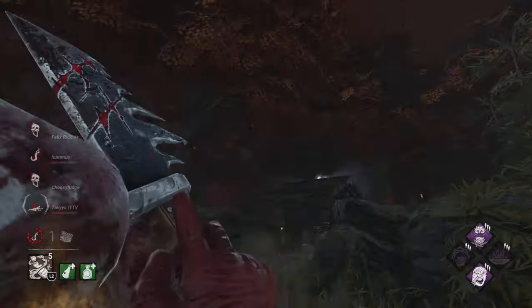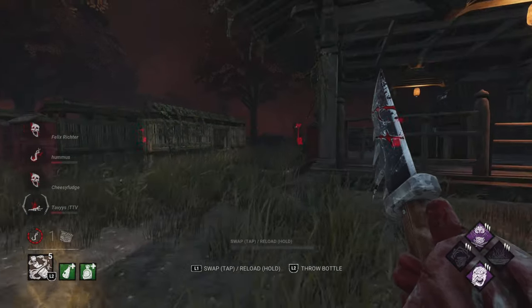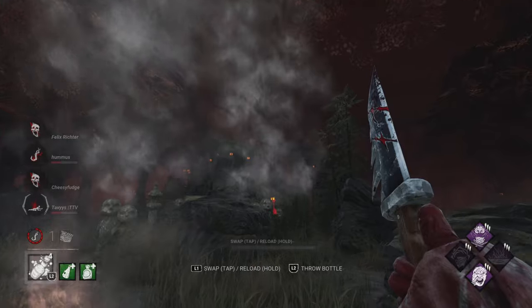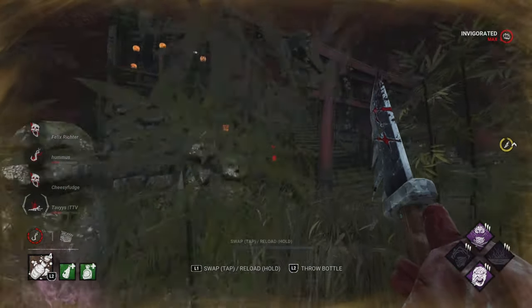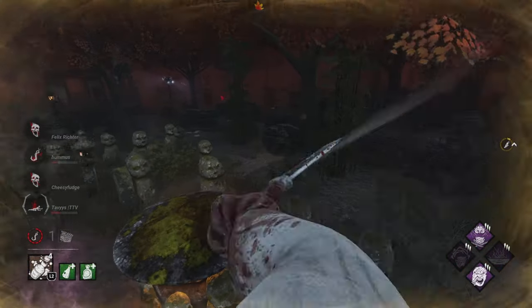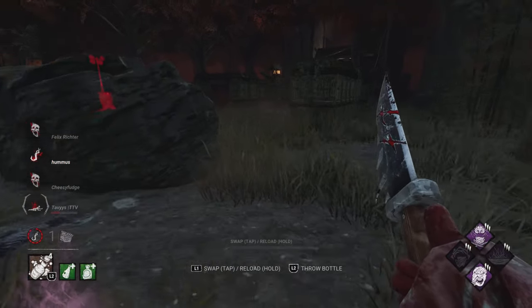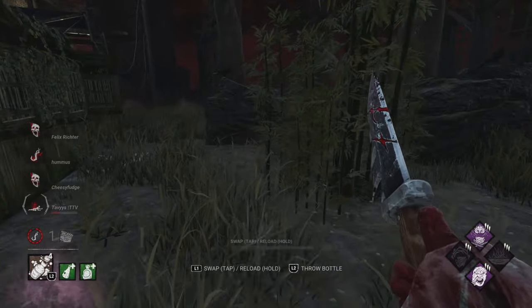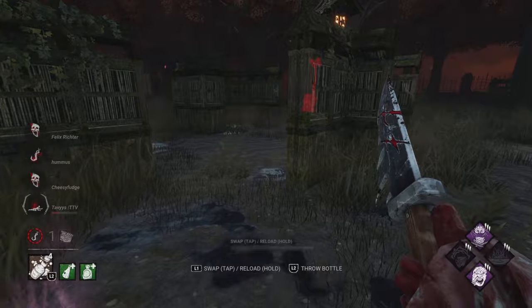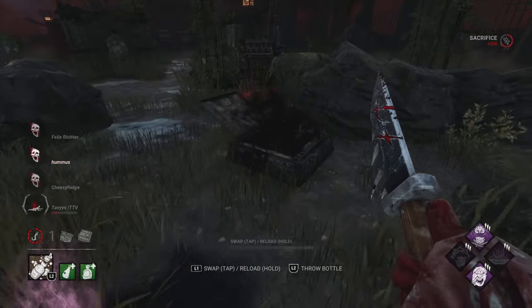I just wanted to max out my Deviousness by throwing bottles at them — that's all I really cared about doing. We got it maxed out, and then we continue to fly on over and do a little swing to reduce the stagger. If you swing outward as you land, you won't deal with as much stagger, so it helps you swing a little faster — definitely helps out.